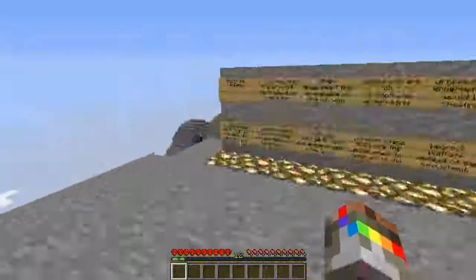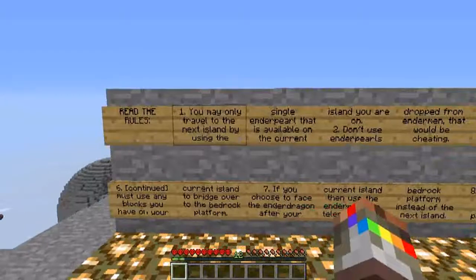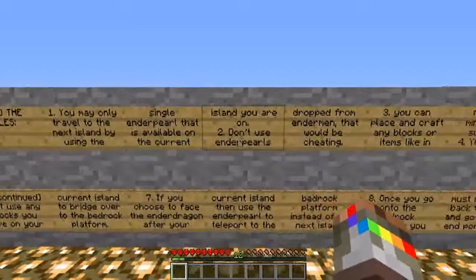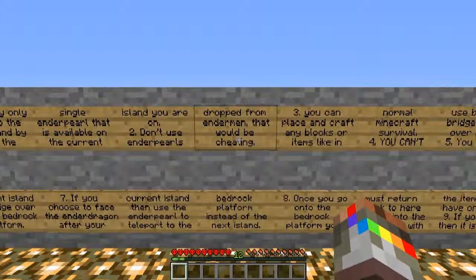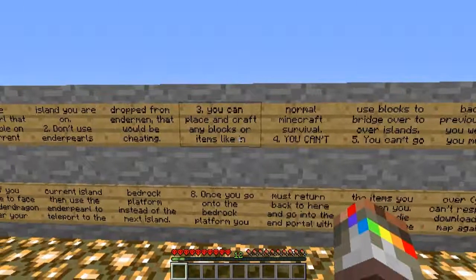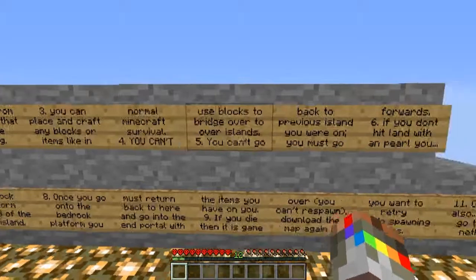Alright, read the rules. One: you may only travel to the next island by using the single ender pearl that is available on the current island you're on. Two: do not use ender pearls dropped from endermen — that would be cheating. Three: you can place and craft any blocks or items like in normal Minecraft survival. Four: you can't use blocks to bridge over to other islands.